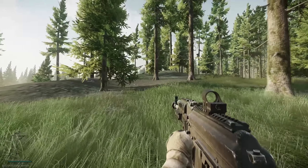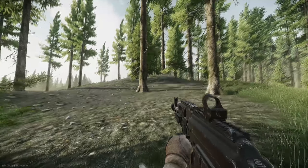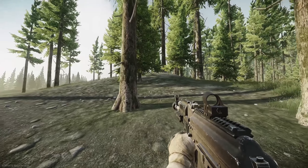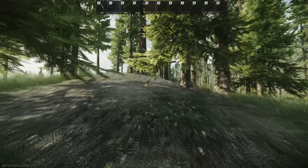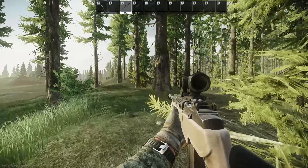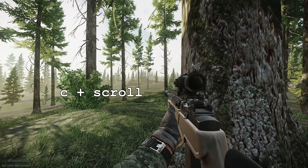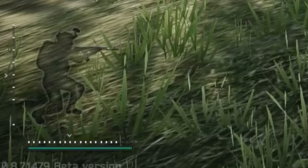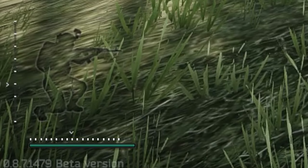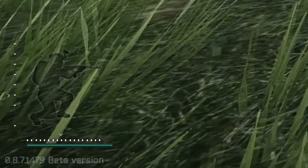This is one I've found useful at times: the variable stances. I don't see a lot of people using this. Crouch and then scroll — you have the bars on the side to show you where you are.